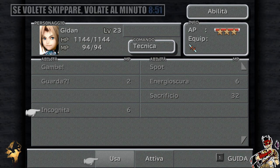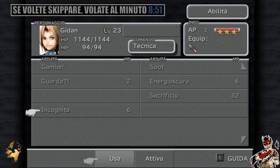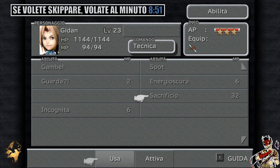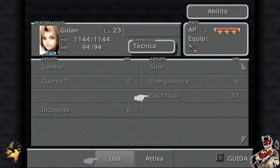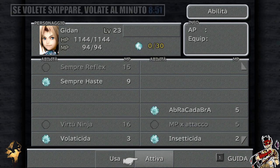Incognita è molto particolare: se possediamo un valore di HP che termina con il 7, abbiamo la possibilità di infliggere un danno pari a 7, 77, 777 o 7777. È appunto un'incognita, molto difficile da usare, non particolarmente utile. Sacrificio, invece, è un'abilità disperata ma può tornare utile, in quanto sacrifichiamo tutti i nostri HP ed MP per poter resuscitare la squadra curandola completamente. È di certo un'abilità eccezionale.